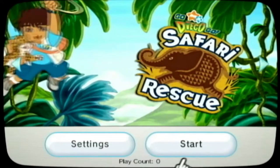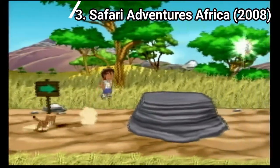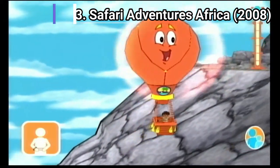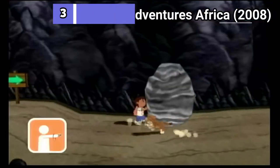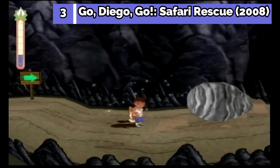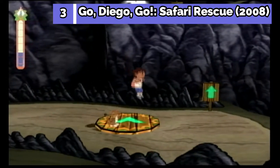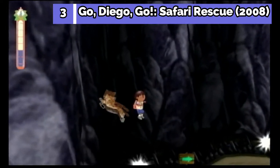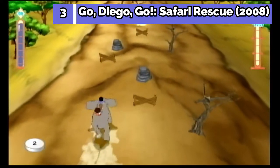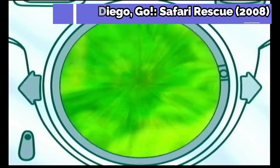Go Diego Go Safari Adventure is a great game for little kids. The gameplay mechanics are so easy, it's hard to get them wrong. You get screen prompts and voice explanations, so it's hard for little kids to find the mechanics complicated — it's hard for anyone to find the game complicated. And also, the game is fun to play. As for the gameplay itself, it pretty much feels like an interactive Go Diego Go episode, so it's a great game for kids.